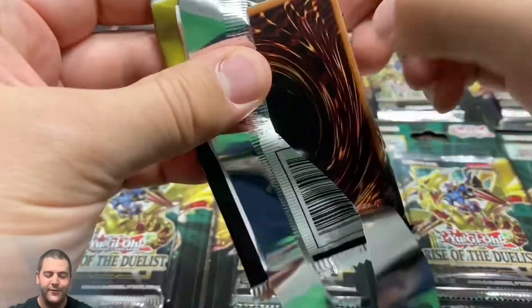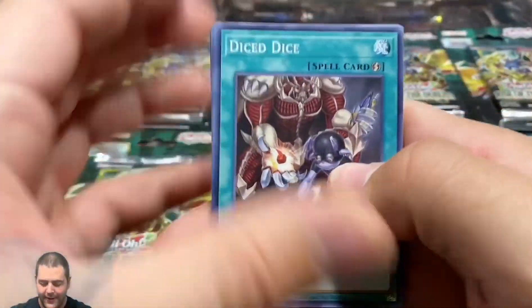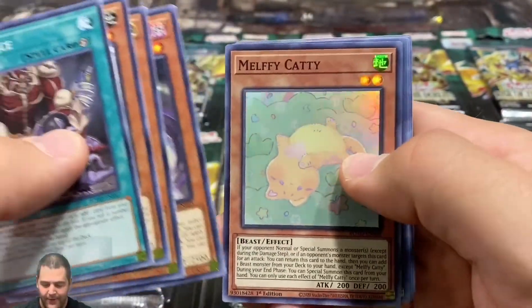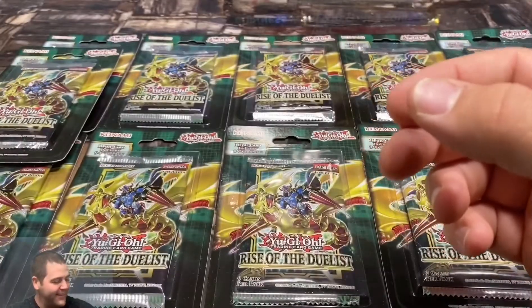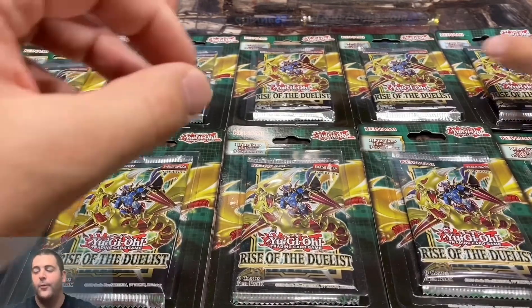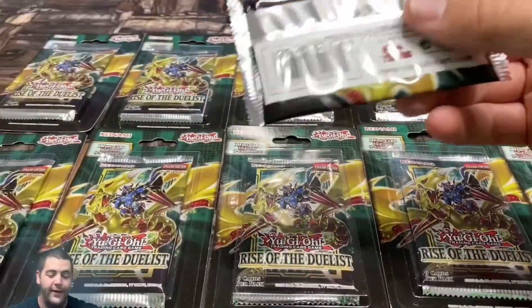Rise of the Duelist blister packs — loving this set, it's got a lot of cool cards. First one's the Melfy Caddy — pulled that one a lot actually. We'll set that one aside. Zero for one on the first pack but we've still got 11 to go — 11 chances to pull that starlight.